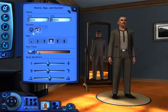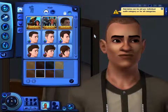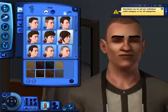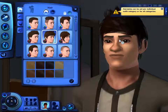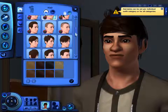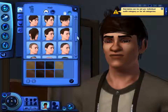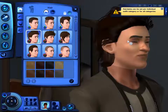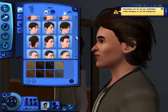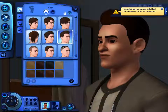Name, age, gender — that's all the basics. Let's have a look at the hair options. Hairstyles can be set per individual outfit category or for all categories. We've got accessories as well. I might go for something kind of modern — it's a fairly modern town, the Bridgeport town. I don't want to spend too long on character creation; I'm assuming these things can be changed later. I'll go with something that looks a little smarter — yeah, that looks cool. We'll go with that for now.